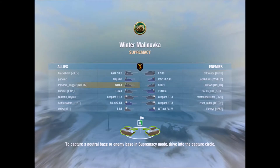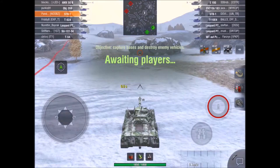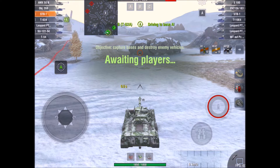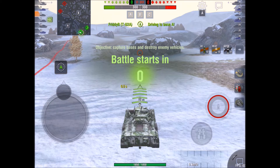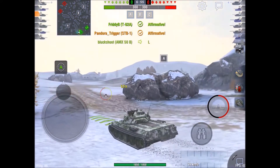On to the second game — a supremacy battle on Winter Malinovka. Looking at the makeup of the teams, we've got quite a bit of mobility, so I'm going to take the left-hand flank and try to take out whatever tanks come down there. They've also got a few Leos and an STB on their team. Someone calls A, and by mistake I hit negative and then affirmative. The fact that the team has called A is a good sign, so I'm going to try and support them.